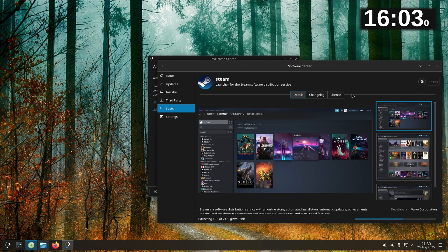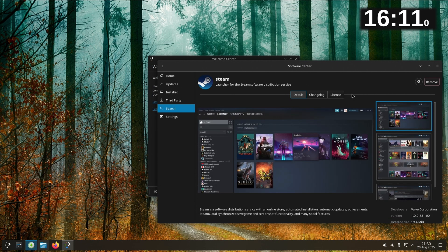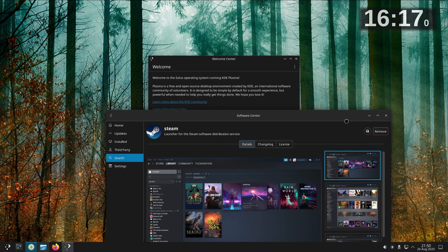I have decided to try six Linux distros to see how quickly a noob with some technical knowledge can get them installed, updated, and running a game on Steam with a controller. Stick around to find out how I get on with the current distro, and be sure to subscribe to see the rest.